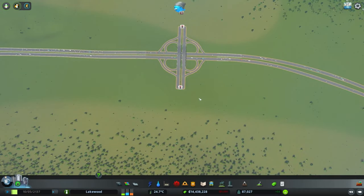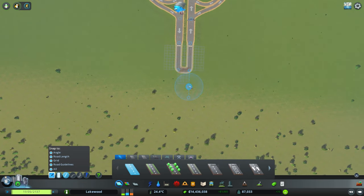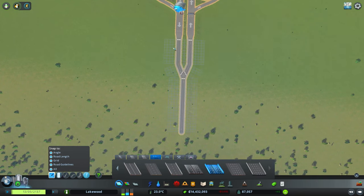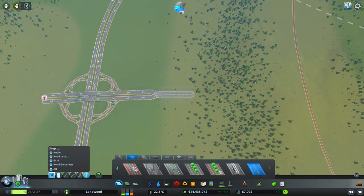For the transition from the highway to our industrial area, we're going to use our default transition — a two-lane road — and extend the highway connection one more grid square. We'll connect the two together to create a grid just on the other side so we can start a road in the middle. Then we'll connect everything up into a bit of a triangle, delete the original connecting segment, and upgrade all our roads — the two-lane roads become highways, and the road between them becomes our medium industry road. This will be our connection from the industrial area to the highway.